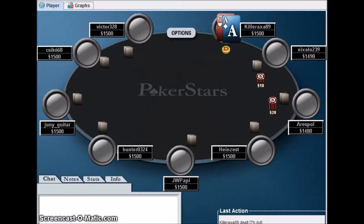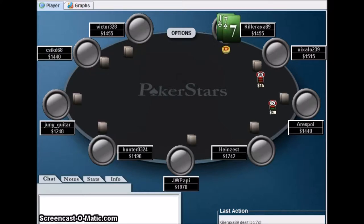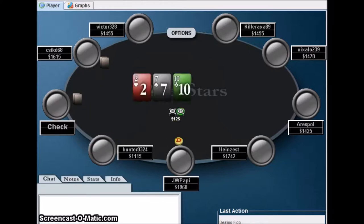The first hand is A7 — we get a 3x raise and a cold call, so I just fold. King-5, fold. King-5 suited — we won't be playing any of these hands early on. We have plenty of time to wait for a better hand. Ace-deuce, fold. 8-5 suited, fold. King-Queen — we get a limper, I fold. That was a correct move; we don't really want to play those type of hands anyway.